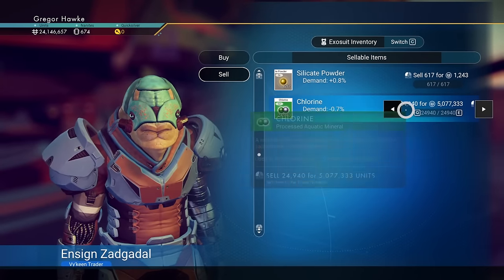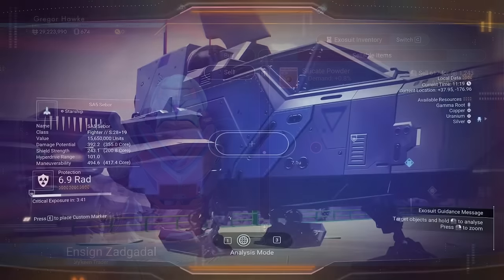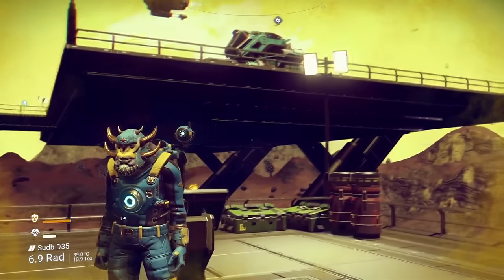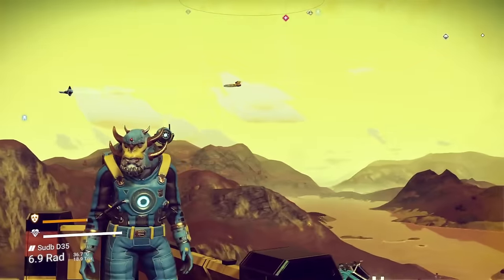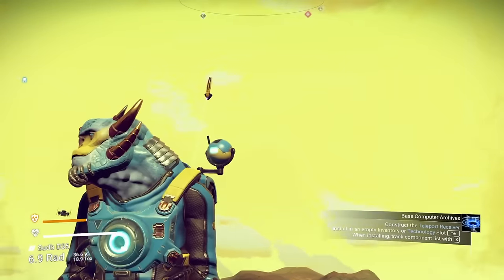30 million should be just about right to get myself into an entry-level S-Class ship. I've got a pocket full of money. Looks like I found an S-Class ship, although I did see an R2-D2 model — probably going to get that. Oh my God, it looks like an S-Class exotic squid!